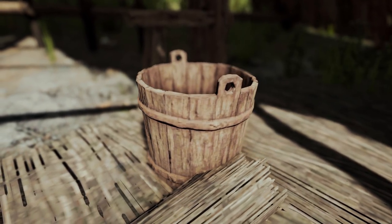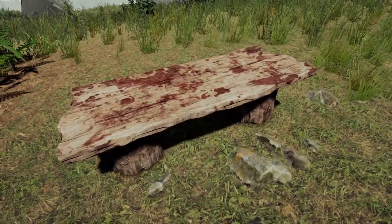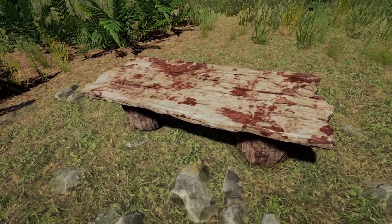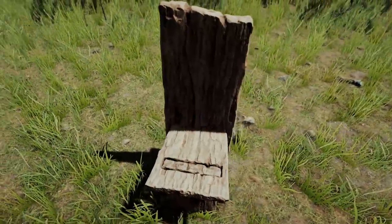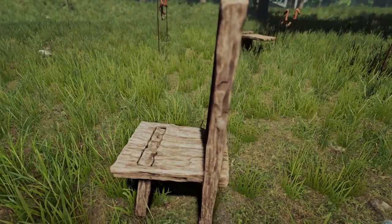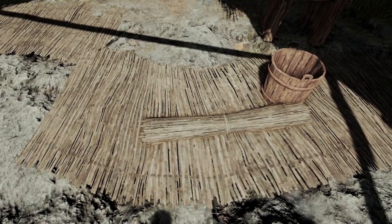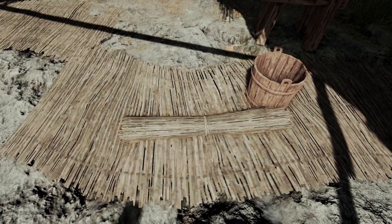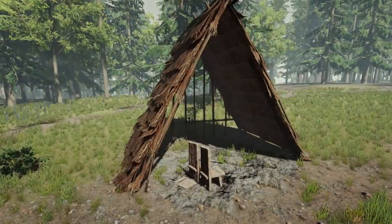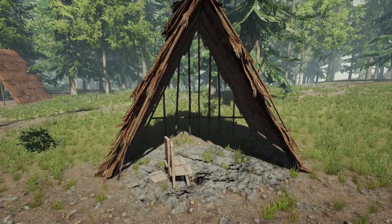The villagers have had a lot of new props added — for example, a bucket, a new bench which has completely replaced the old tall thin table, a new chair that looks thrown together but structurally sound. They've also added sleeping mats, some rolled up and some not, plus bowls laying around. This is all to make the huts feel more lived in and used — before they were just empty ghost towns.